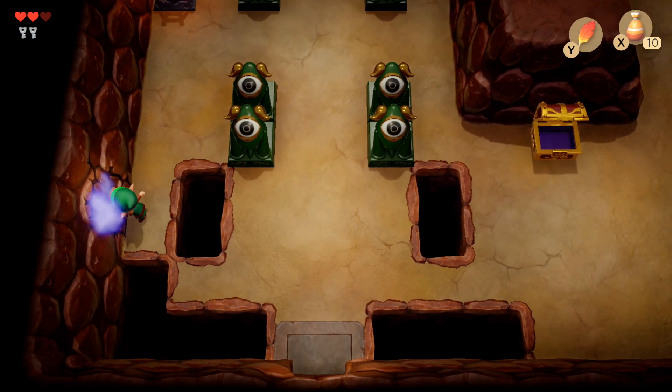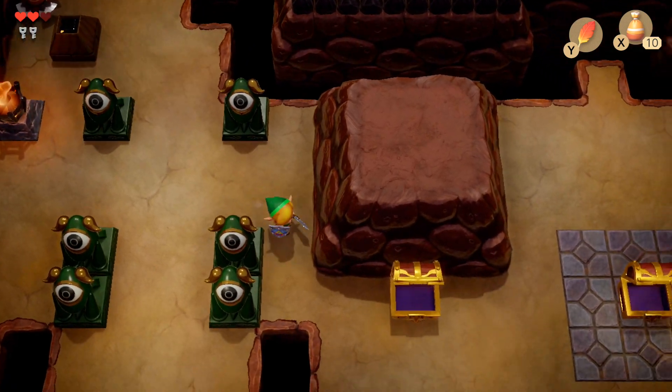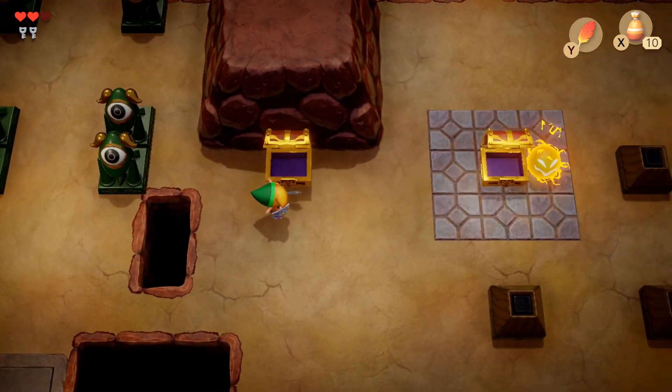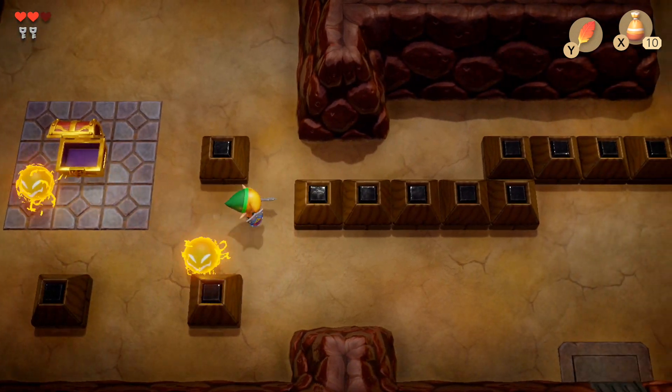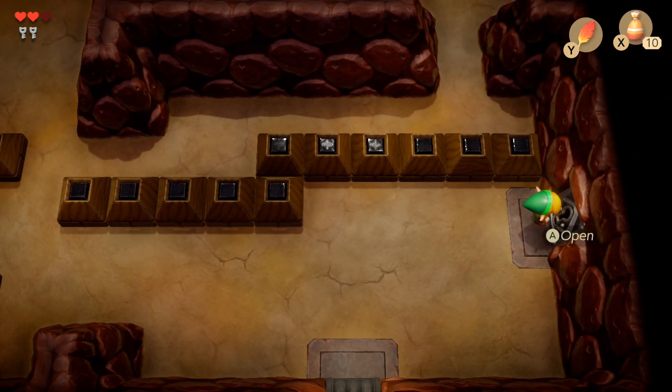Let's just powder everything. I mean, hey, might as well try it, right? We got 10 more tosses. So we need a bomb that we don't have, and that's fine — come back here with bombs for a secret. That's got to be a piece of heart, right? Don't you think? Yeah, that would make sense.